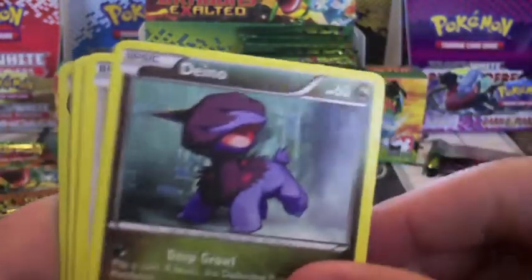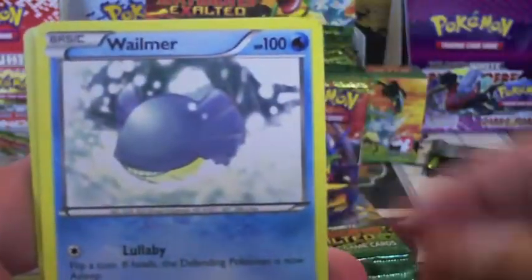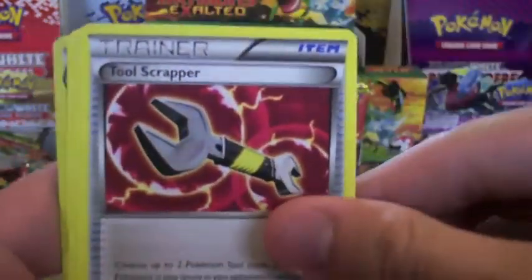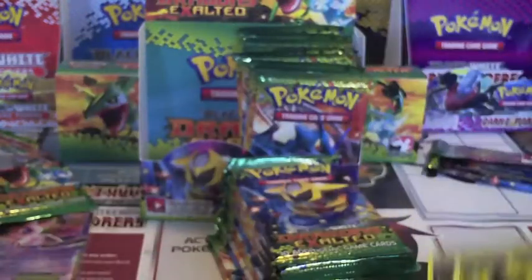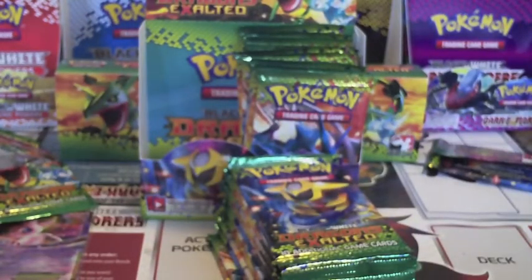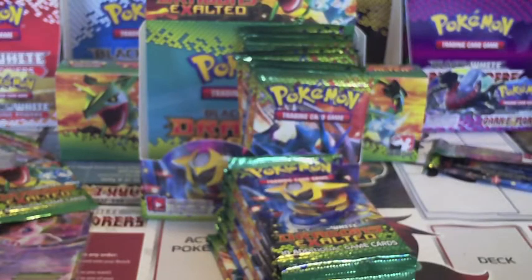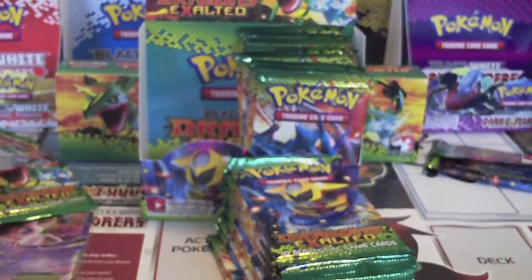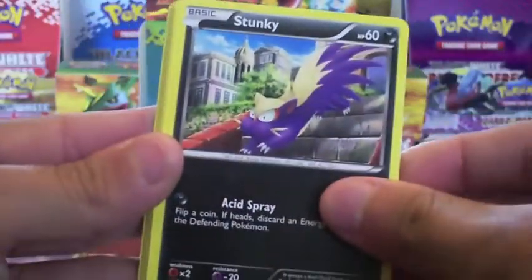Fungus, Mincino, Bidoof, Roggenrola, Whalemur, Pool Scrapper, Emolga, Reverse Ninetails, and a Houndoom. That Ninetails is pretty good — it's basically a catcher itself. You can run it with the Devolution Spray we pulled earlier, put it back in your hand, evolve it again next turn, and catch out another Pokemon. It's really cool — that's good with a burn deck too.